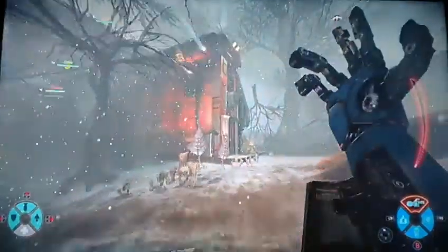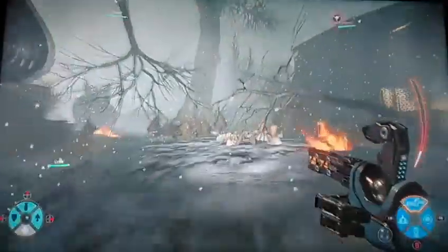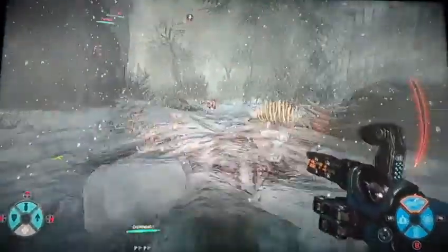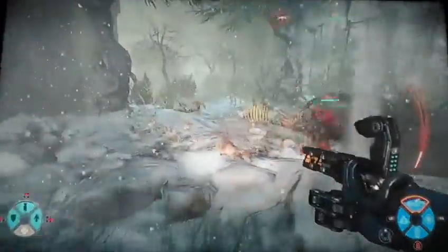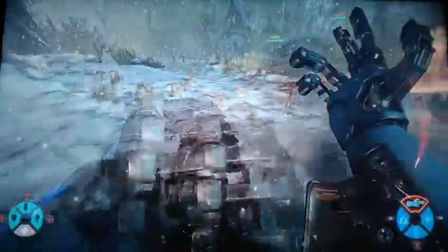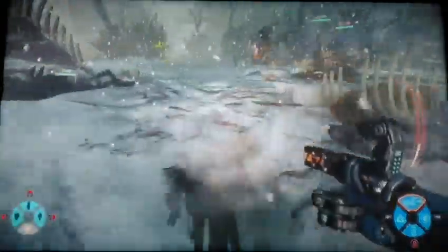The question everyone was asking: are the missiles homing? Yes and no. If something gets in the way of the missile — a mountain, rock, tree, another animal — or if the animal dips down, the missile won't get to it. It goes for the target but just hits the obstacle and can't really follow through.